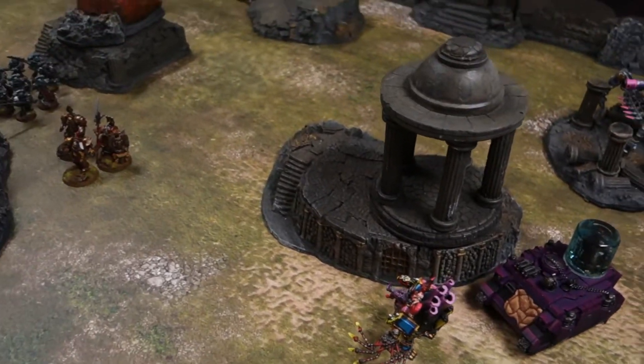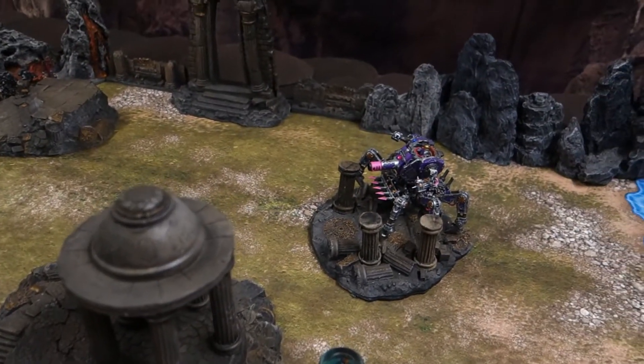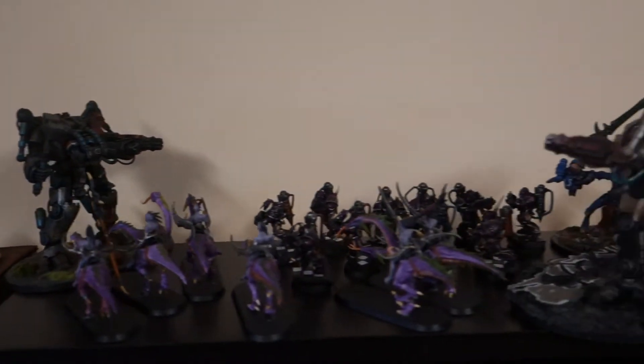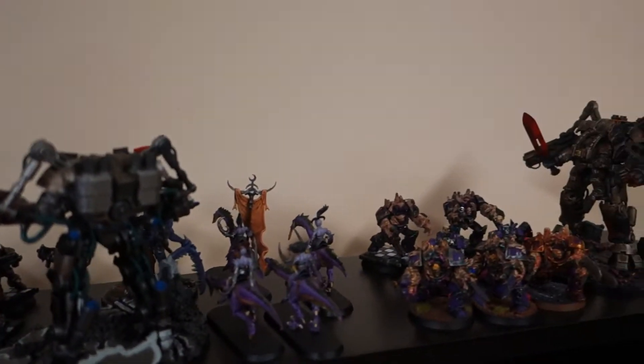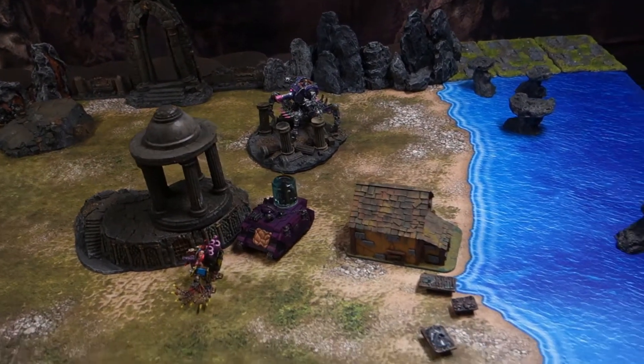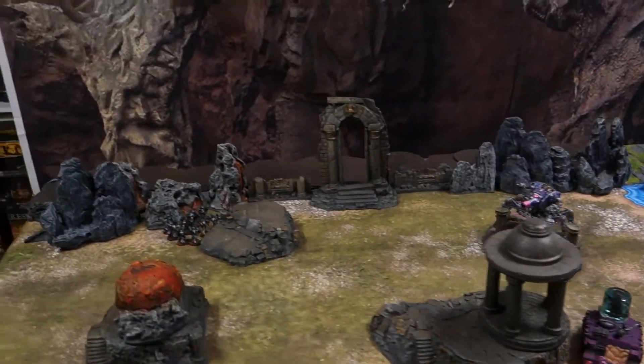The Defiler should launch its battle cannon into the advancing Grey Knights. Inside the Rhino there are Space Marines who will come out. Chaos is taking a pretty strong position with that Defiler at the back. But with some deep striking Dreadknights to come, they should be able to challenge that Defiler quite well. That's the end of turn one — turn two coming up in just a moment.